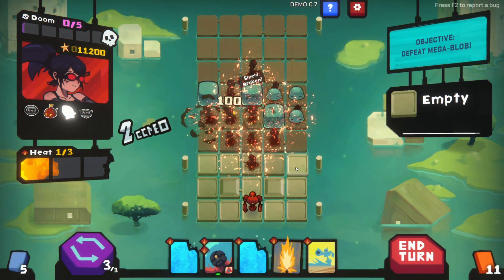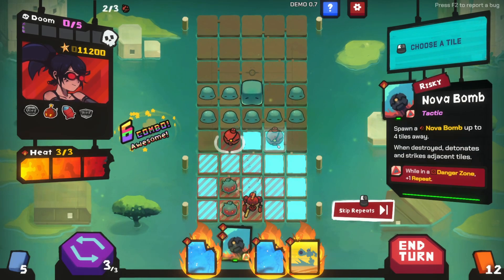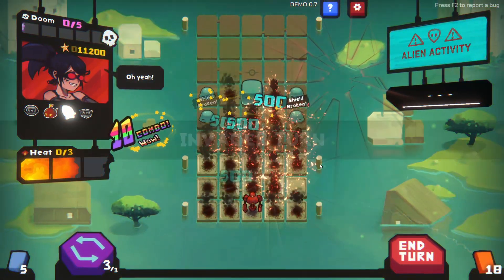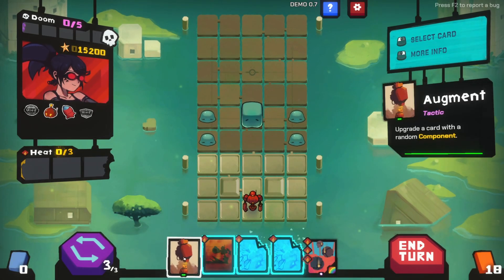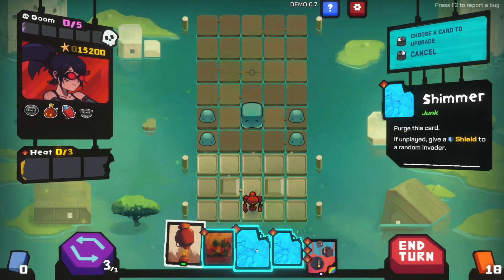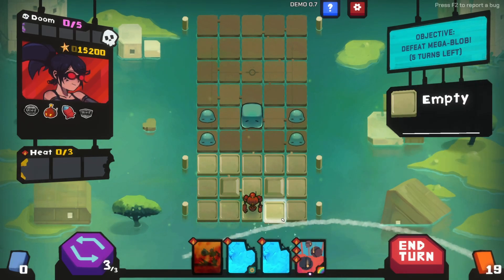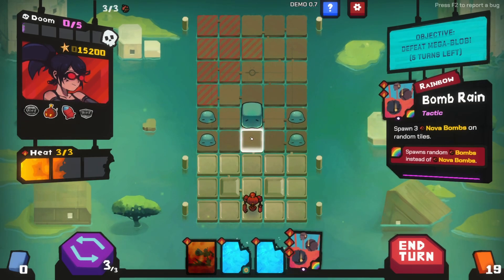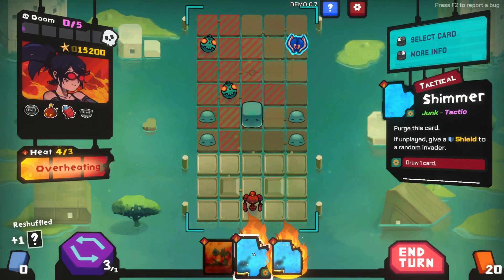Blow it up! Alright now we can do it. There's so much junk. Augment this card - what if we augment this card? What does that do? Draw one card when played - interesting. This one will do something. Overheating - this card is fine, isn't it, but drawing a card then losing it... interesting.